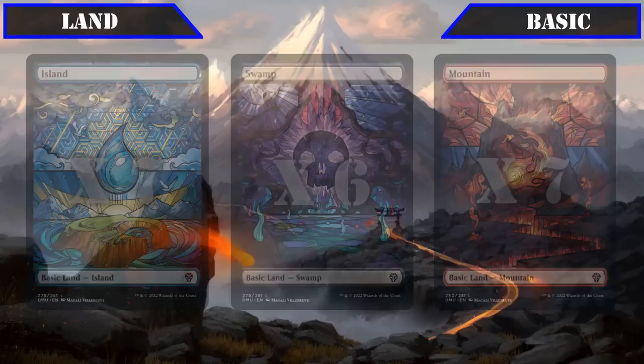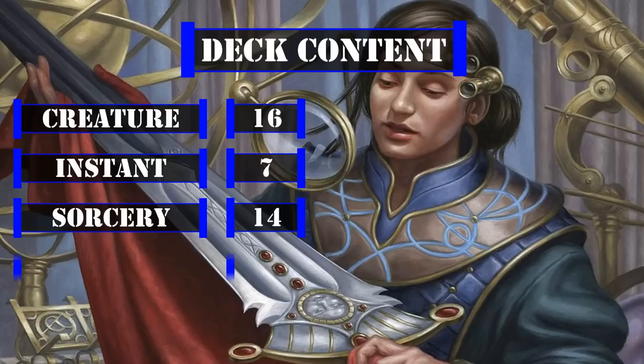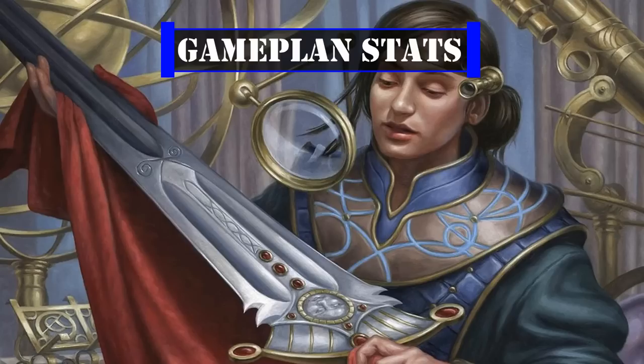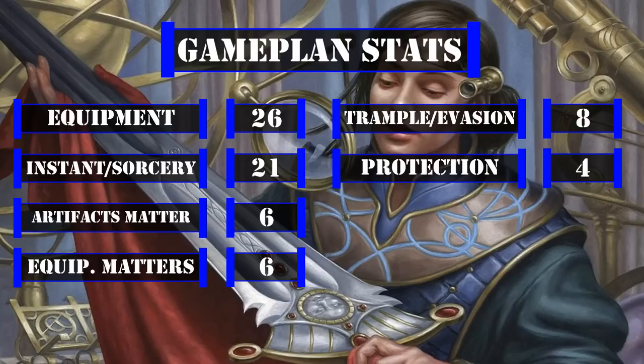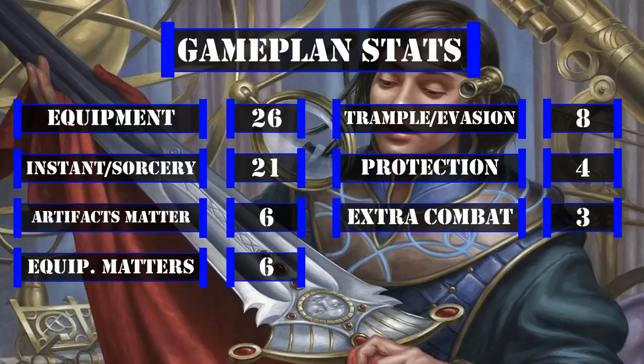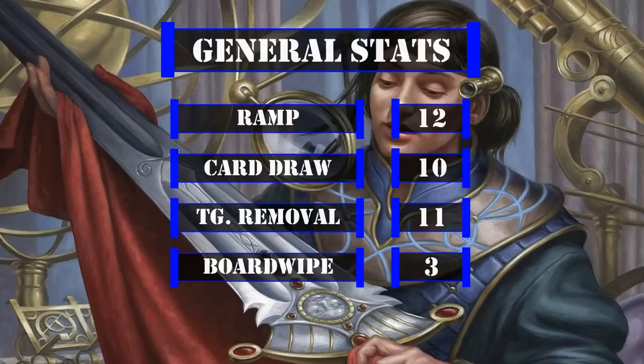Now let's look at the deck breakdown. This deck has 16 creatures including the commander, 7 instants, 14 sorceries, 0 enchantments, 28 artifacts, 0 planeswalkers, and 35 lands. Looking at stats that matter to our game plan: 26 pieces of equipment, 21 instants and sorceries, 6 cards that care about artifacts, 6 cards that care about equipment, 8 sources of trample/evasion, 4 sources of protection against targeting or removal, and 3 sources of extra combat phases. For general stats: 12 ramp sources, 10 card draw sources, 11 targeted removal sources, and 3 board wipes — leaving us with a fairly typical ratio of core stats.